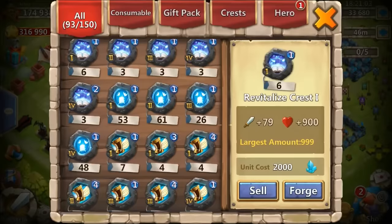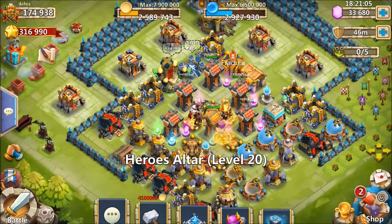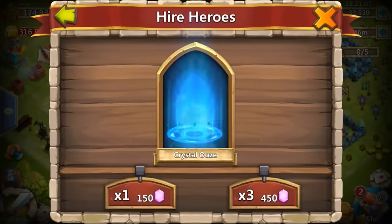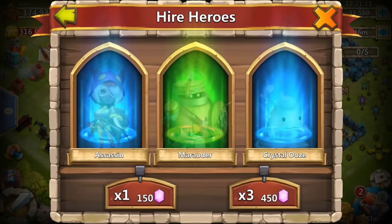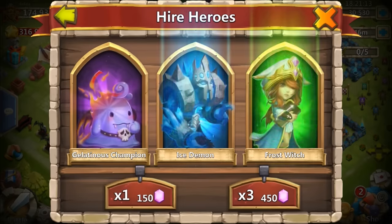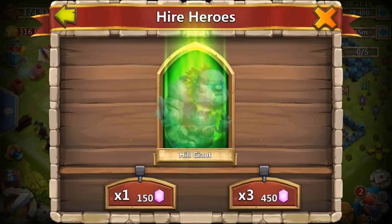Actually, you know what, let me go check his warehouse real quick, make sure it isn't too full. We got plenty of room. Let's get into rolling heroes — not only do we have 30,000 gems to roll heroes with, but we also have like 30-something egg cracks and uncover the treasure, candy cane, the first legend. Let's see what else we got coming.